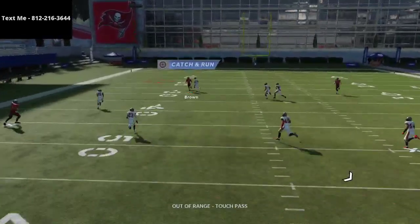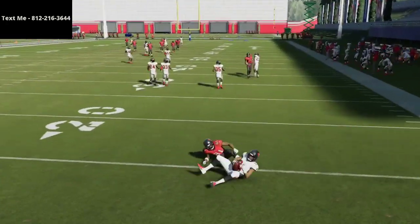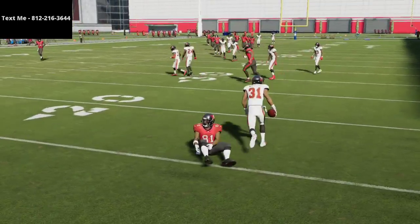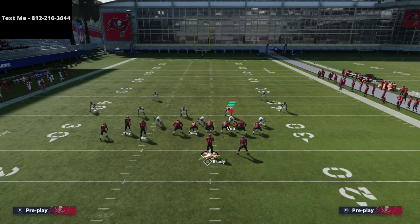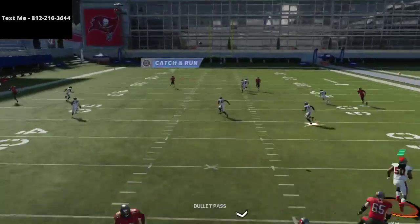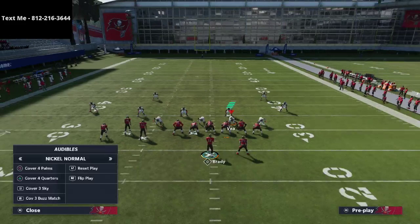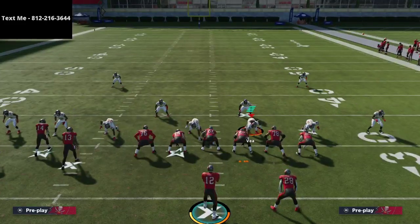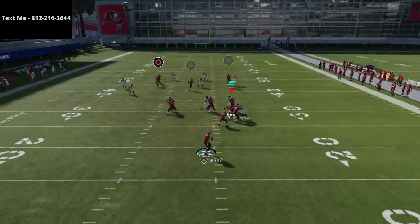This will completely break the entire defense. Let me reset and make sure I'm in Cover Four Quarters. If they run Cover Four Quarters, this will literally break the defense. I'm going to pass commit so they go to the right assignments — and there it is, every single time. This is a one-play touchdown. Antonio Brown needs to catch it, but this is the kind of stuff I've come to expect from Bunch Tight End — it's super glitchy and dominant.